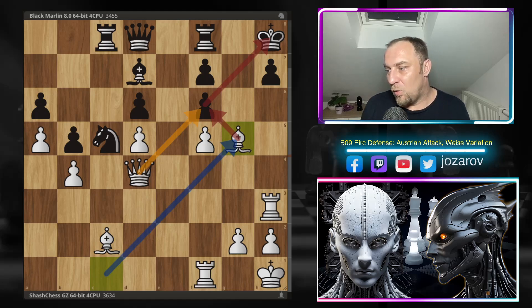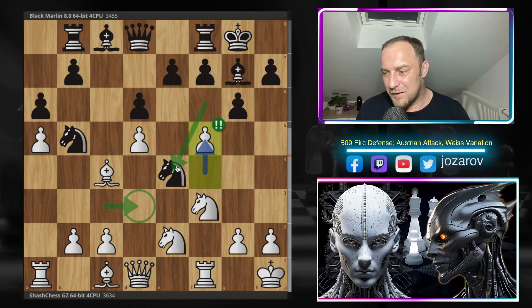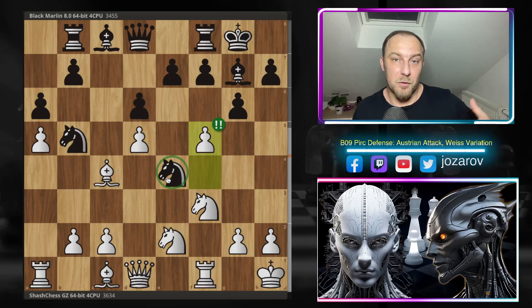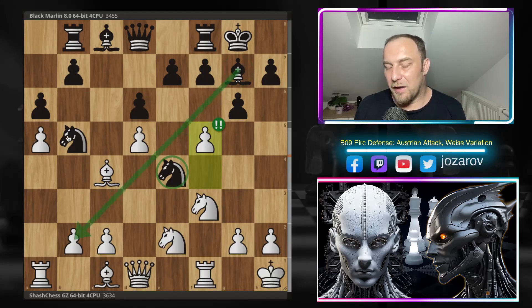I think it's also a very instructive game - especially the f5 moment, which was a very cool and progressive way to destroy the fianchetto. We saw how when the knight is on e4 it gets attacked and a little bit exposed. I was very satisfied to see how Chess Chess solved the queenside attacks that are so often possible in these Benoni and King's Indian structures when the dark-squared bishop is attacking.